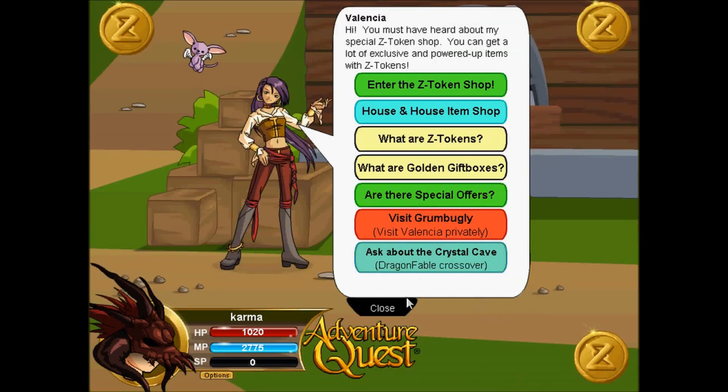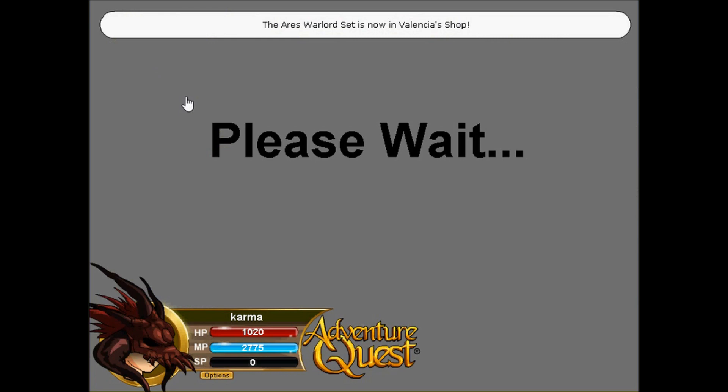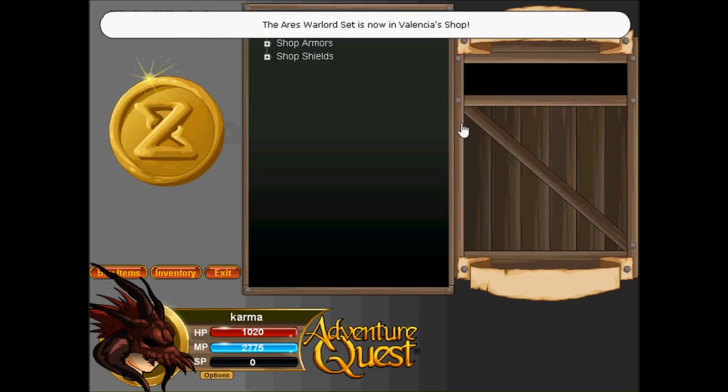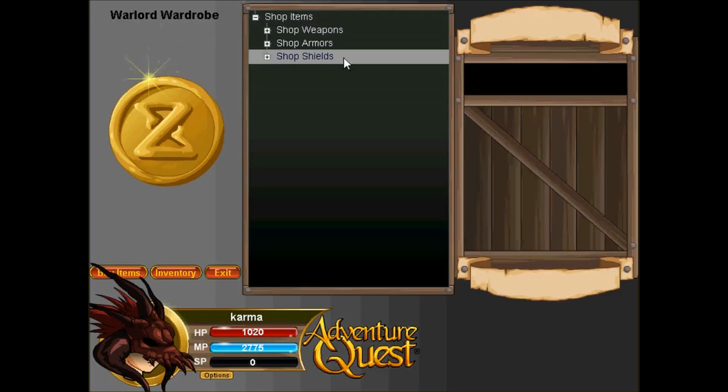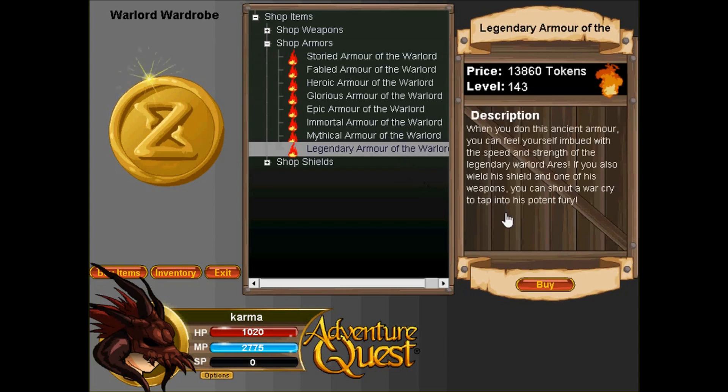Hey guys, it's uberhybrid. The Warlord of Ares set has been released and a lot of you didn't know how to open the shop. All you have to do is click on the guy in today's event. I'm going to sell some items so I have enough to buy the set and I'm going to do a review on it.